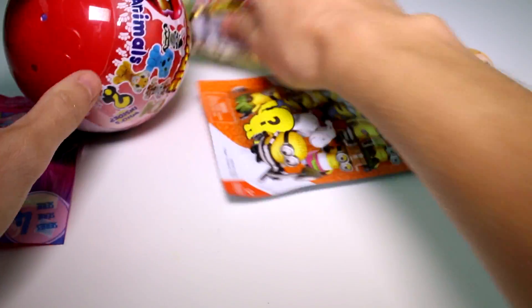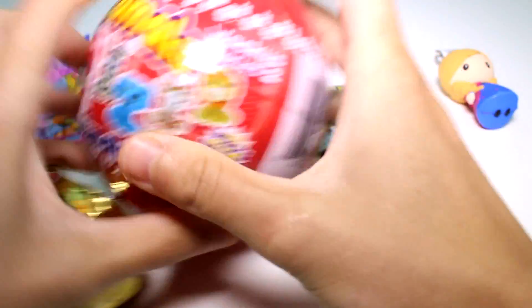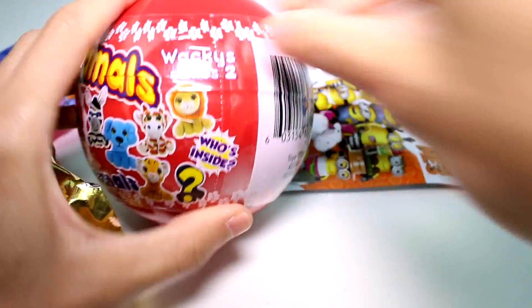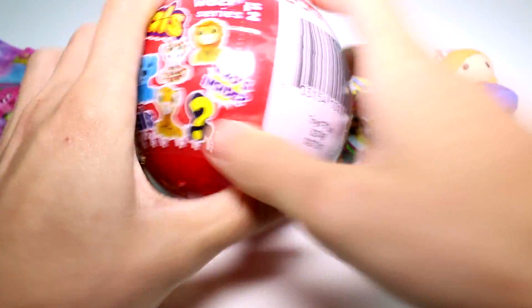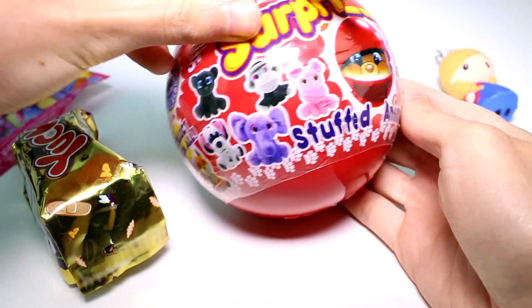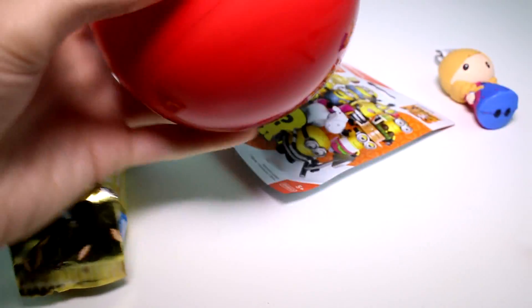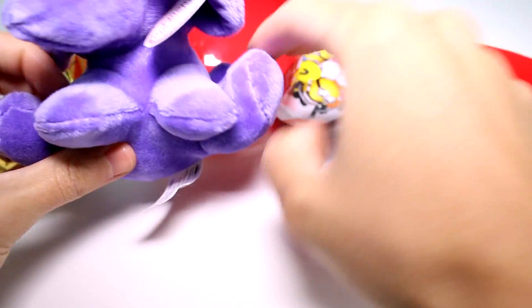Now let's open the Wacky series two because it's just going to roll and annoy me. There you go — so these are the ones you can collect in Wacky series two. Let's take a look at who we're going to get. Oh, these are so different — oh my gosh, it's the elephant!